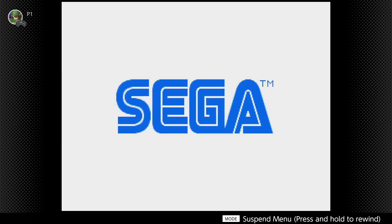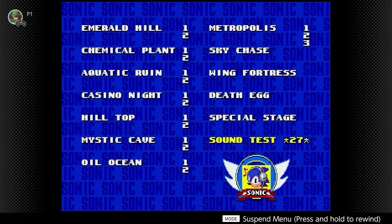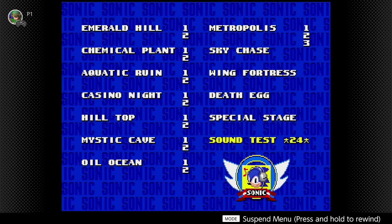You press Start and A right afterwards. When you get to the title screen again, press Start and A, and that'll bring you to the level select menu. You also have the sound test in this menu too, and that's where we're going to put in the next cheat.